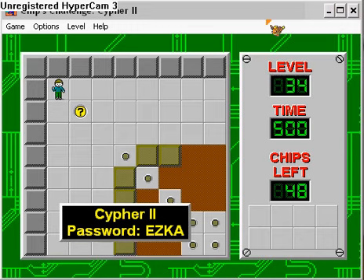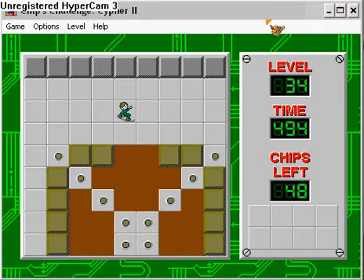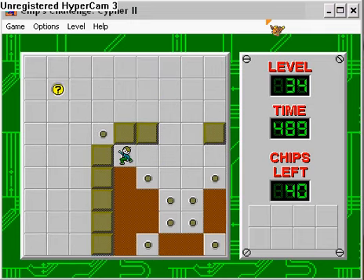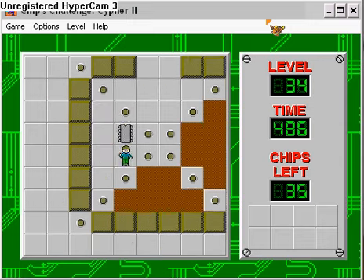Alright guys, welcome back to CCWP2. So today we're going to go through Scyther 2. 'Dear Chip, in some ways this will be the most important level for you.' So Scyther, Chip Scyther, secretly Melinda. Oh, that was in the little help file in the original Chip's Challenge. That's kind of cool, I guess.